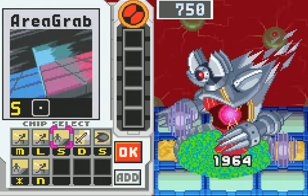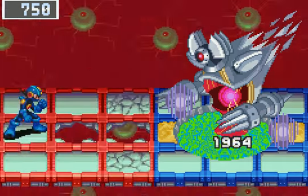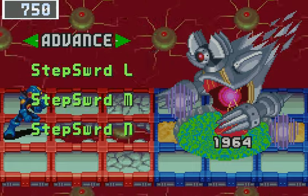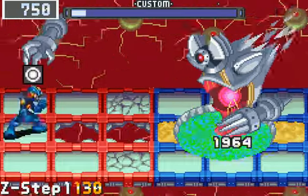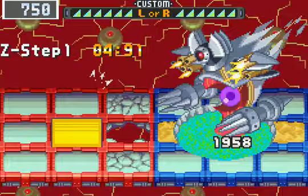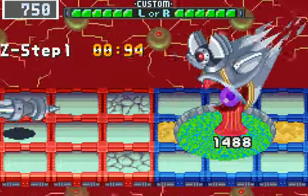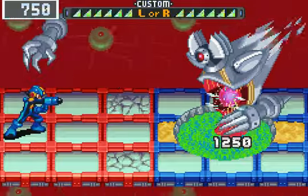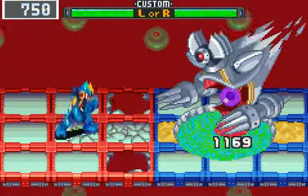Now I can actually use my Program Advance. The best thing about it is you're invisible for five seconds, meaning you can just stand in the middle and go to town. I'm going to wait for that core to get exposed and then use it. Just keep mashing the A button, do as much damage as you can. You really took him down quite a peg.